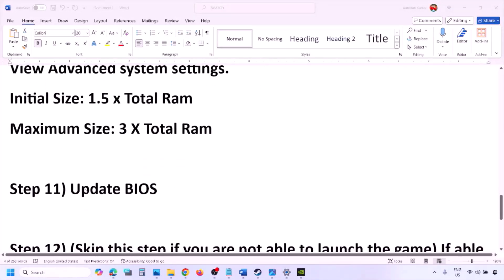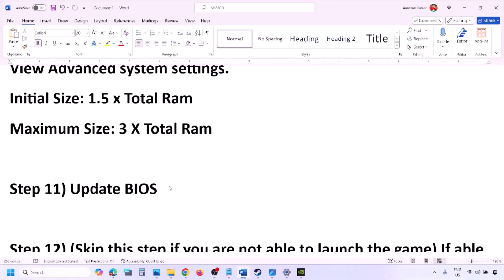The next step is to update the system BIOS. Go to your system manufacturer's website — for example, Dell for Dell computers or Lenovo for Lenovo computers. Select your model number, find the latest BIOS update in the software and downloads page, then download and install it. For laptops, make sure the battery is above 10% and the AC adapter is connected before updating. During the BIOS update your system will restart — do not unplug the power cable. After the BIOS update, log into the computer and launch the game.